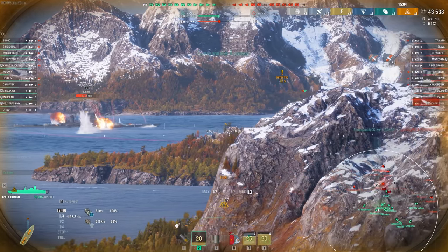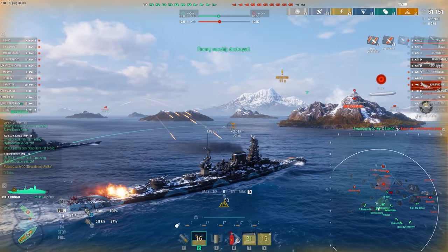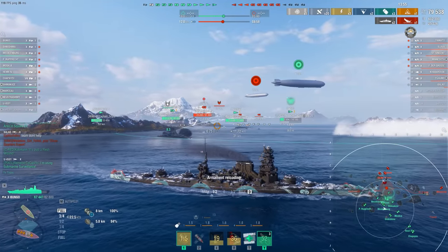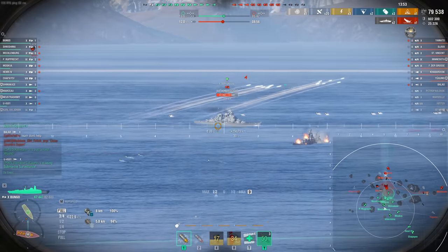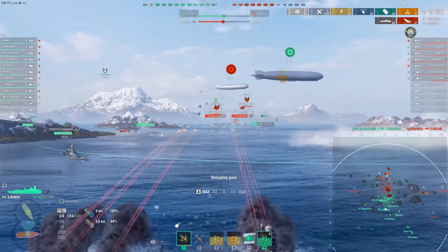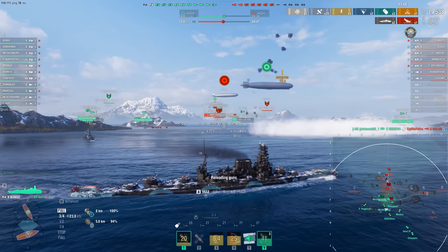Or maybe they'll just see you as not much of a threat and walk out broadside — that's where we need to have Expert Loader to swap over to the armor piercing. Broadside Petro. This thing is kind of difficult to hit since it's such a small ship, low in the water. But this time we do get ourselves a dev strike. So as I said, I have been getting some better hits into broadside ships — it just happens at closer ranges. Inside 15 kilometers, maybe even 12, would be the ideal place to play the Bungo with armor piercing.